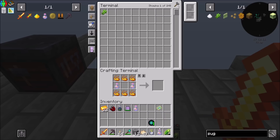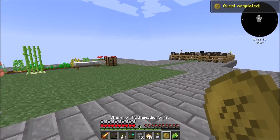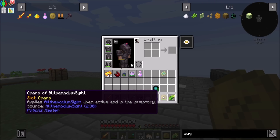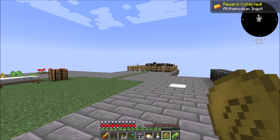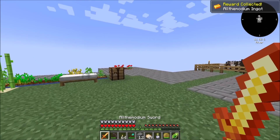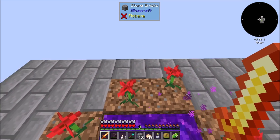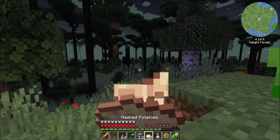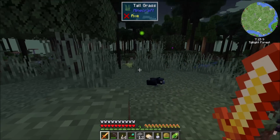All the modium sight charm. Sweet. That's cool. All right, so it has a durability thing, obviously. That completes the quest, which gets me another all the modium ingot. Cool. Let's pop back into the Twilight Forest and try it out, because I'm curious to see how it works. If I got a little bit more of this all the modium stuff, I would feel better about making a full armor set and pickaxe.